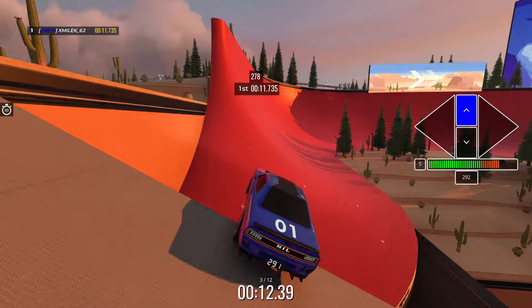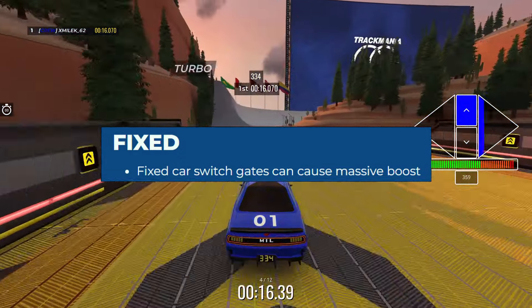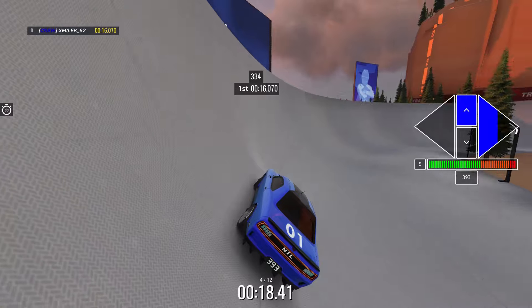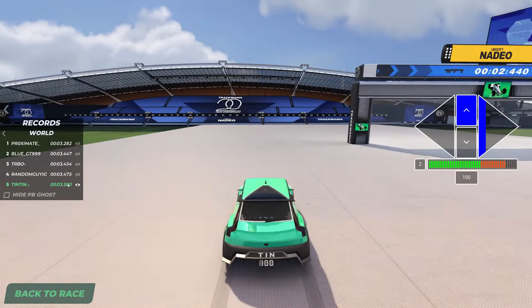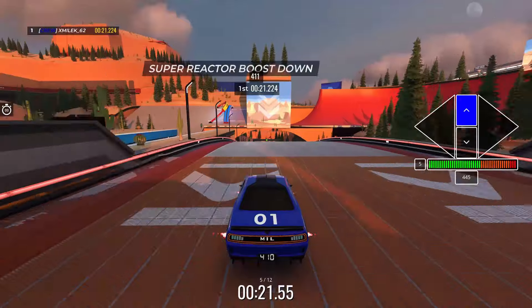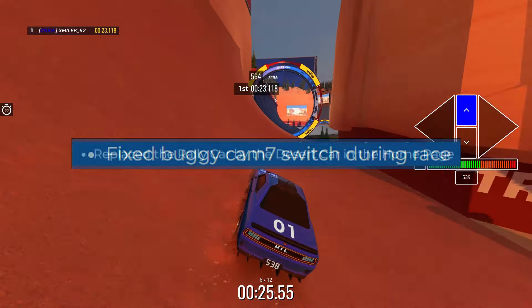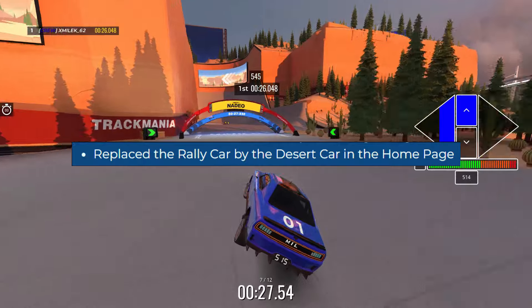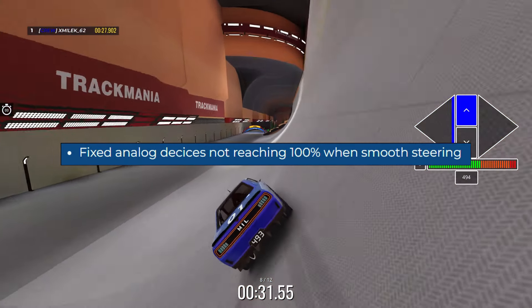In terms of other fixes and changes, we got a decent amount of fixes to building blocks, as well as a fix to the car switch gates. More specifically, the removal of the Uber car switchback, which loads you at high speeds if you angle your car one specific way while going through the gate. Other changes include a fix to buggy camera 7 switching during the match, the replacement of the race car with the desert car on the main menu, and a fix to analog devices not reaching 100% when smooth steering.